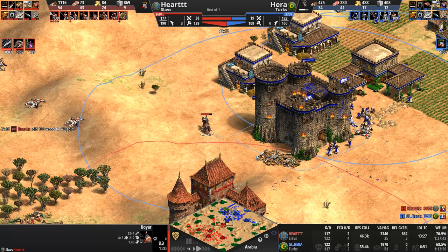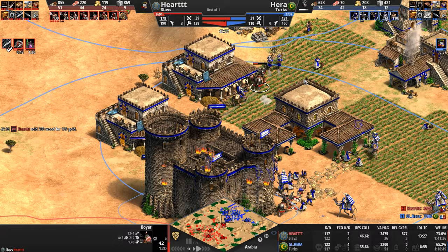Every engagement went in favor of the Turk by about 55 to 45, or 52 to 48, and yet our Slav just continued to push by virtue of that bigger economy. We've got a single Boyar hacking away at the corner of a castle — he's not going to survive long against so many camels. Oh, he'll probably take down a camel — never mind, he runs away. Hera targets him down, but look at that ridiculous base armor.